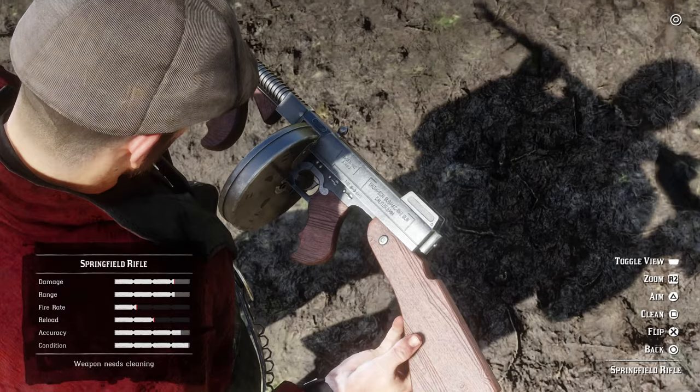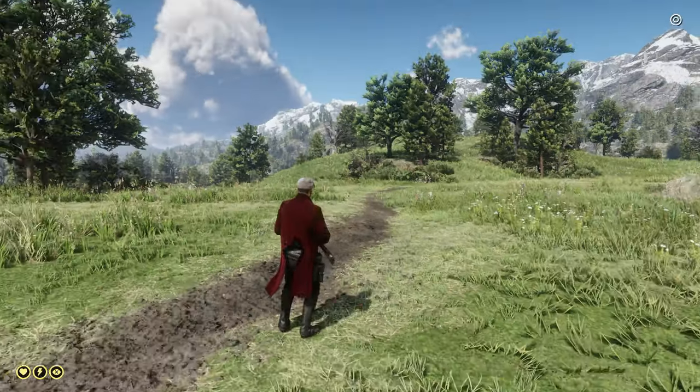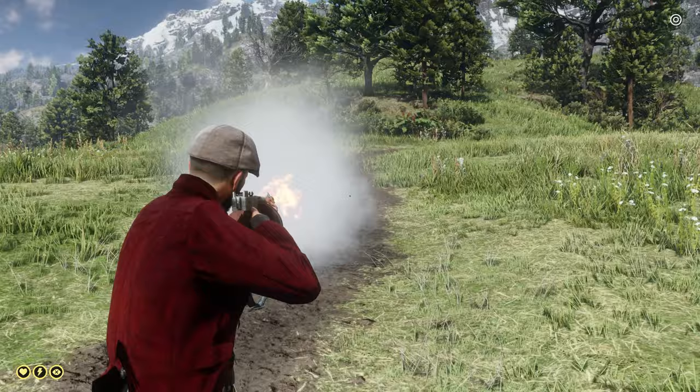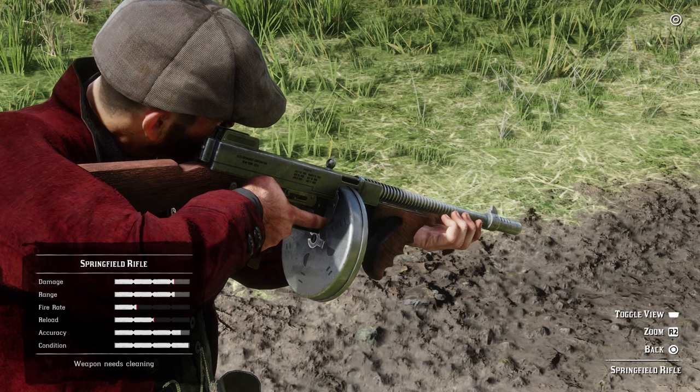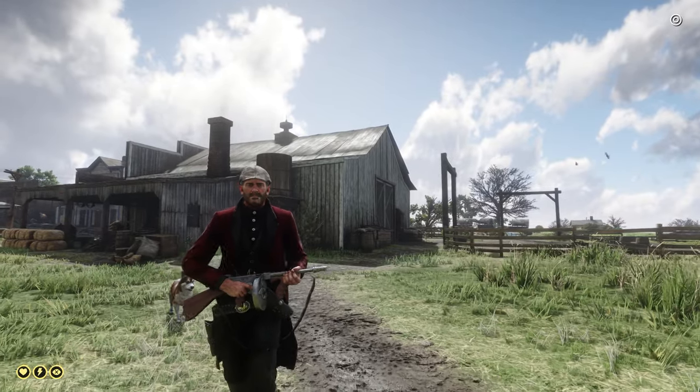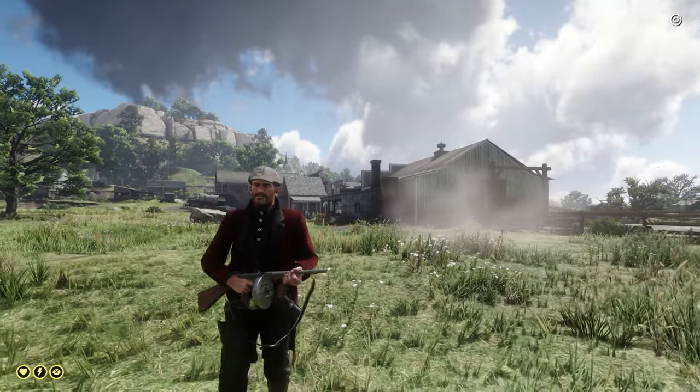Now I have to start out with this weapon, and this is the Chicago Typewriter. Last time I had some conflicting files, so this time it's fully automatic. This weapon fully replaces the Springfield rifle, has its own unique custom design, and it is fully automatic. Now last time when I downloaded this, it wasn't fully automatic, but I never checked to see if I had any conflicting files.